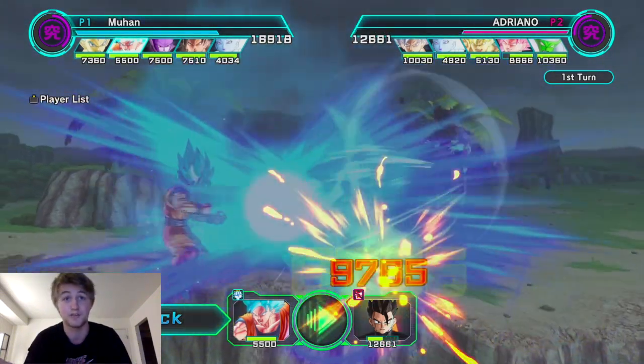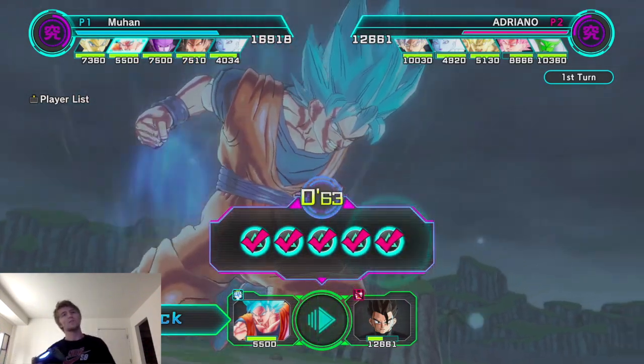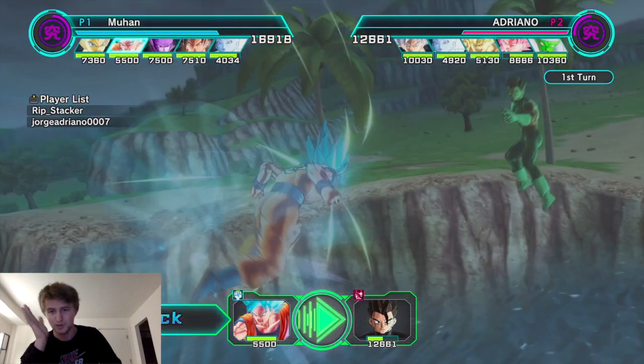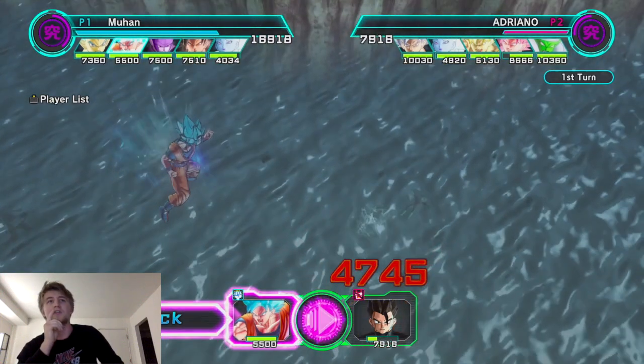Ballsy move — Jorge Adriano 007 going triple 007, not double. So I'm in the lead here in figure HP and in master HP.